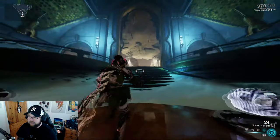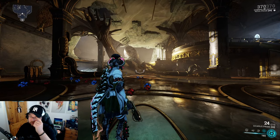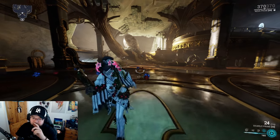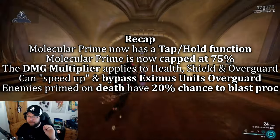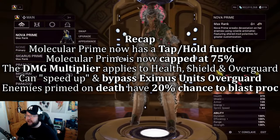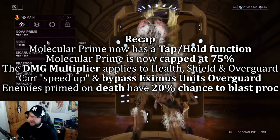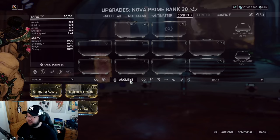Also, when enemies primed by Molecular Prime die, there's a 20% chance of a blast proc on death — which is really good for clearing out rooms. It used to just be an explosion on death, but now it's a blast proc on death.